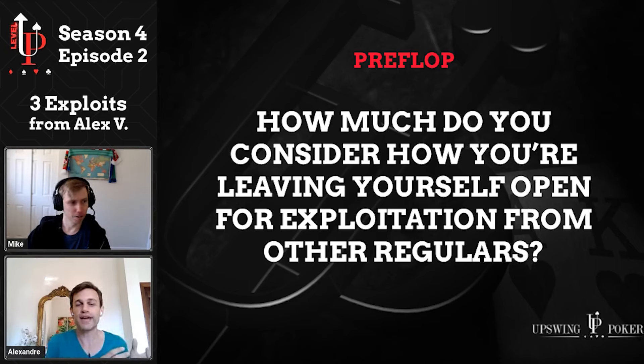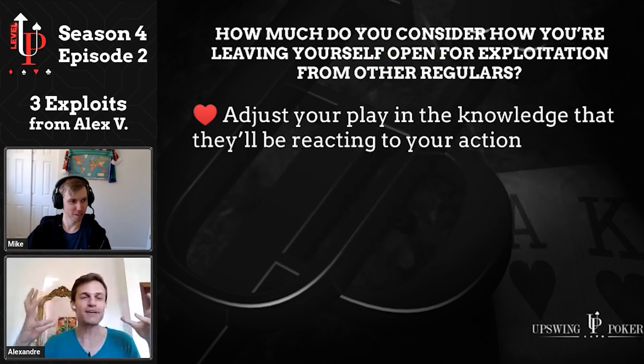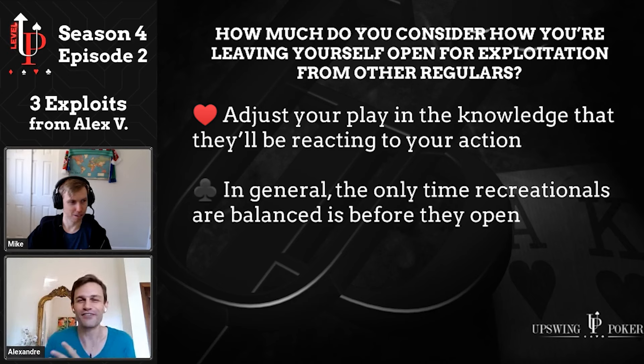If they are following the game and three-betting lighter because you call, you should be able to four-bet lighter as well. If they are calling your four-bet, you should be able to five-bet lighter. It might seem a little contentious, but for me the only moment recreationals are balanced is before they've done anything. As soon as they take a decision — whether open-raising, calling, or whatever — they are already imbalanced. Just by entering the pot they are already out of balance, so you have to deal with that imbalance right away.